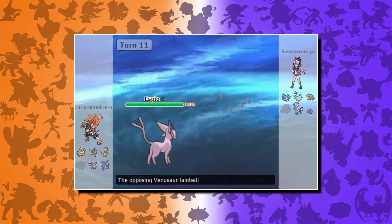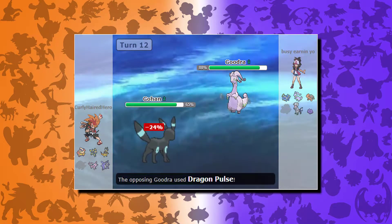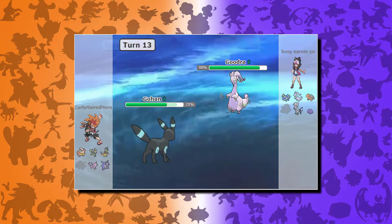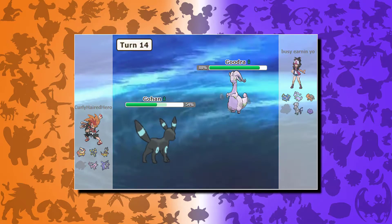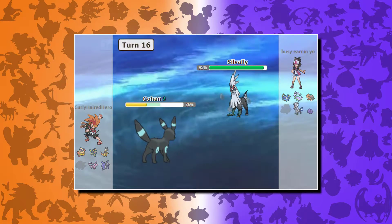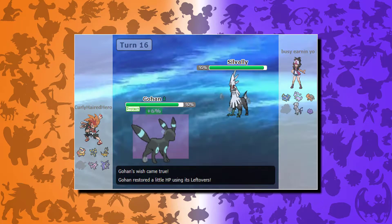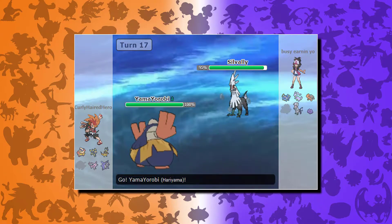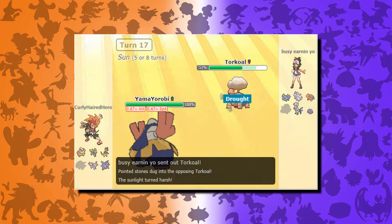I go to Espeon for the easy kill, go for Psychic and finish off Venusaur. My opponent brings out Goodra, so I switch again to Umbreon because he's my special defensive wall. I eat another Dragon Pulse, relatively okay, but after the second one I'm kind of low. Then I get hit with Toxic, which is really gonna hurt. He switches into Sylveon seeing I'm gonna use Toxic again, which I obviously do. At least I'm back up to 60 HP. He goes for Multi-Attack which doesn't do a lot, and I manage to survive, get off a Wish, then Protect and block the poison.